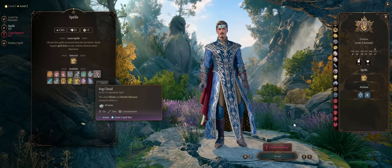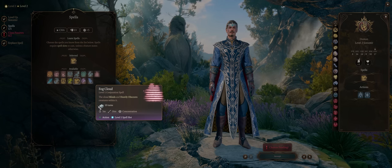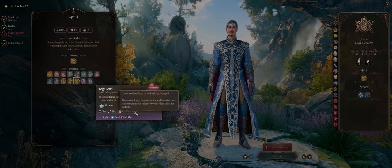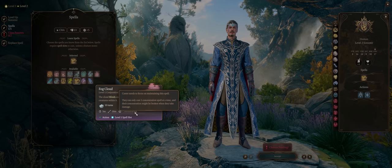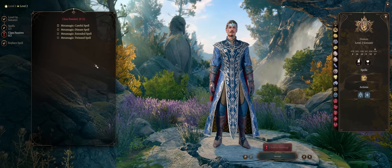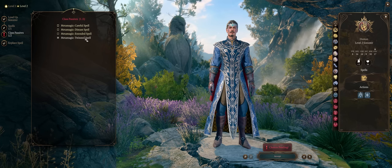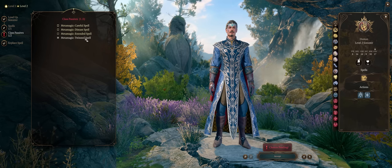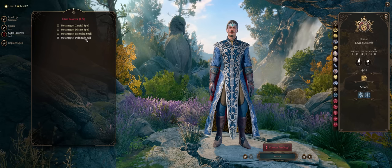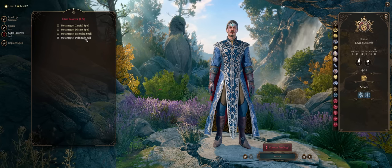For more spells, go with Shield or Fog Cloud depending on what you picked at level 1. Fog Cloud can always help for crowd control, as it doesn't really require a saving throw. For our first metamagic abilities, the ones we really want come at the next level, but for now Twin Spell is the best choice — most importantly so you can dual cast your Fire Bolt cantrip, hitting the same enemy twice or even multiple enemies, which helps save Magic Missile slots.